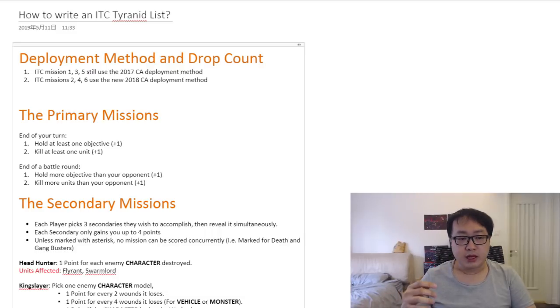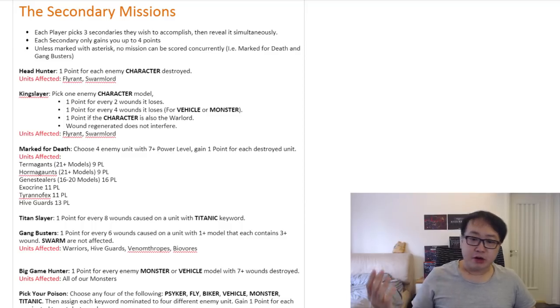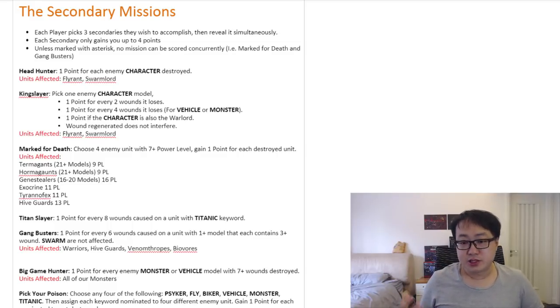Holding at least one objective is pretty easy — you should always have something holding at least one. But here's the thing: as the game progresses, both you and your opponent are going to have less and less things on the table, which means it's going to be increasingly harder to hold something because you might lose everything at the end of turn four or five. Now the most fun part of ITC missions, in my opinion, is the secondary missions.